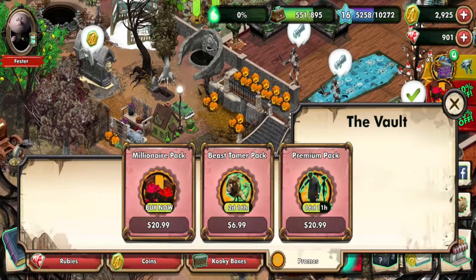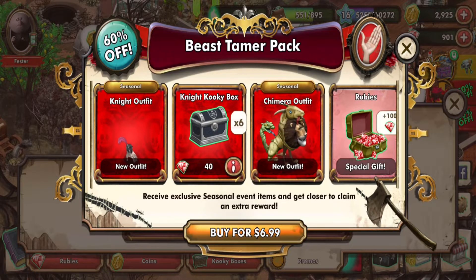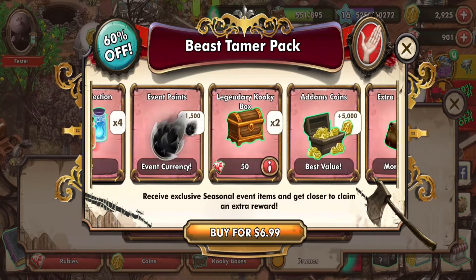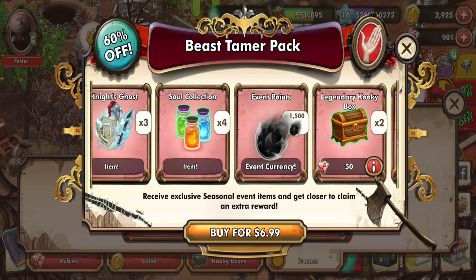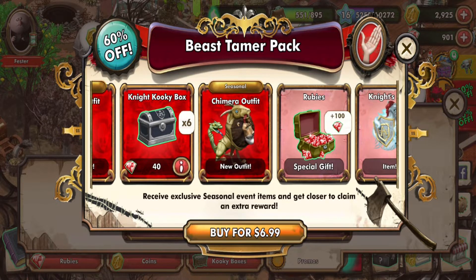Now we've clicked on this and as you can see that new pack — the Beast Chamber Pack has opened up, and it actually comes with a few things. I believe this was still taking place on the 15th. We got some stuff there, some things to help us out. Of course you get two costumes and some chests, so that's always fun.